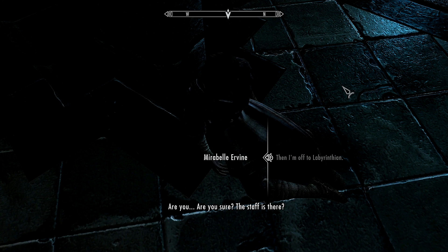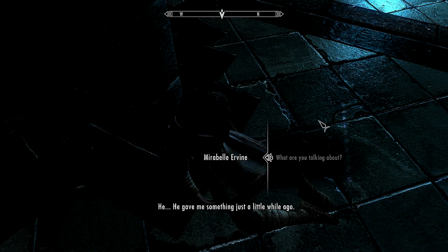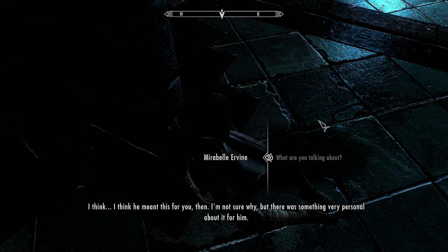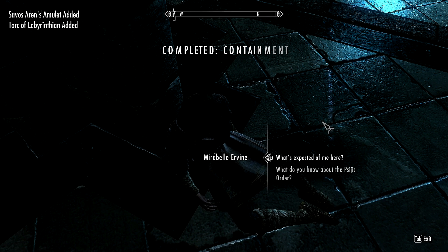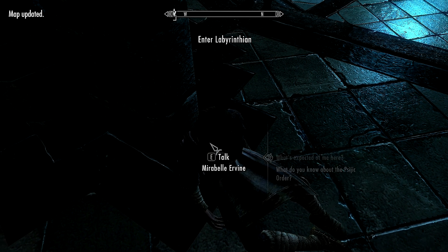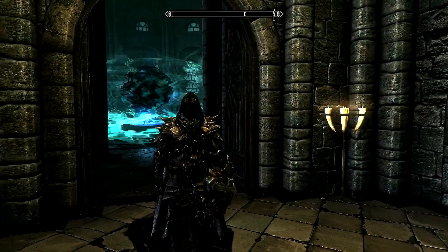Are you sure? The Staff is there — that can't be a coincidence. The Archmage gave me something from Labyrinthian, saying I would know what to do with it when the time came. I think he meant it for you. Take this amulet — it belonged to Savos, but it would do you the most good now. Torque of Labyrinthian added. Enter Labyrinthian — that was that big huge place we wanted to do. All right guys, we're off to Labyrinthian!